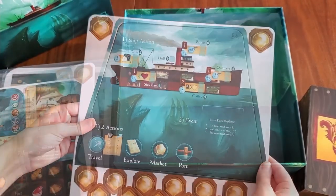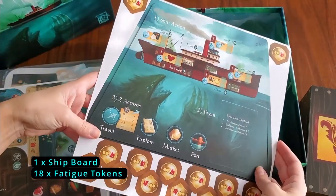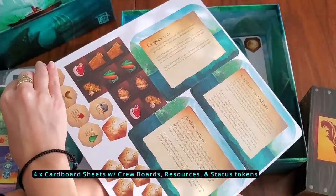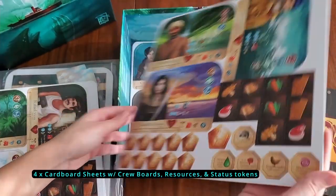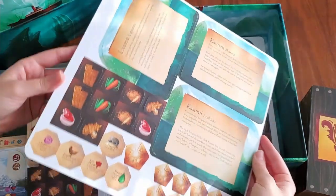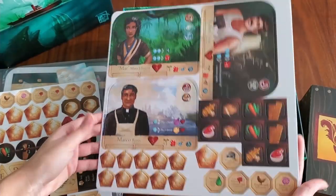Bottom of the box — beautiful. We've got the shipboard and some fatigue tokens. Now we have four cardboard sheets — each one has three crew boards for crew members, ten resources, five status tokens, and some money.